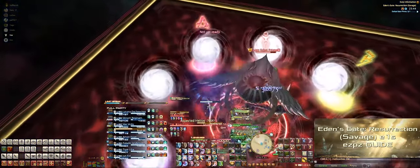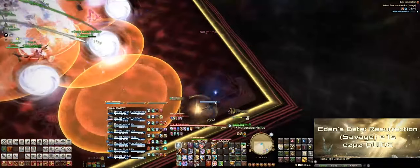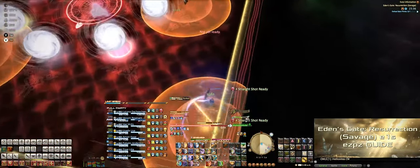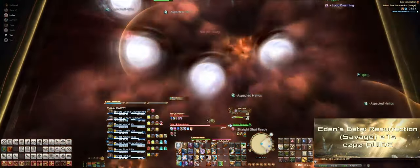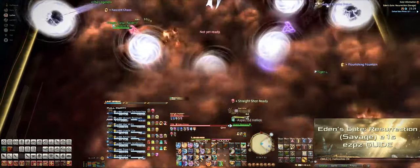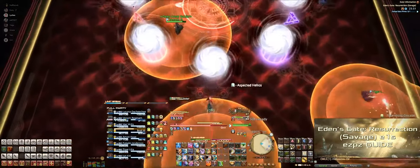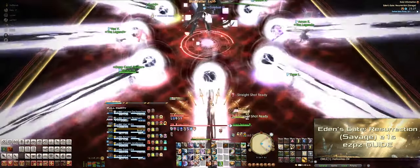Next up, Eden will place down eight orbs. Soon after, AoEs will appear on four party members. These AoEs can be baited by the party members who are furthest away, so range and healers would be ideal. These AoEs will appear five times. After the fifth AoE, everyone should get right behind their orb, as each orb will laser beam the closest person to it. Directing the beams to the outside of the stage will make sure that no one gets hit with two beams accidentally.